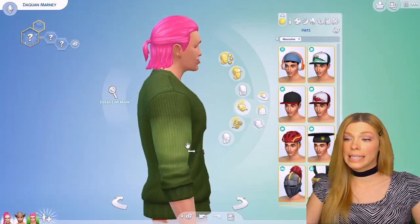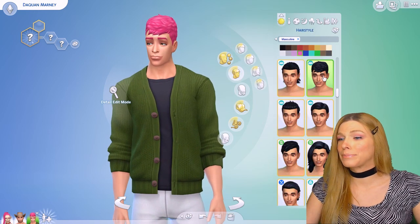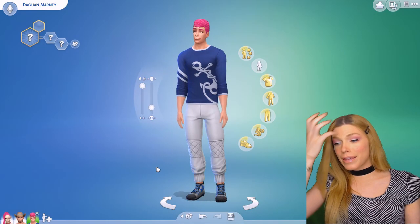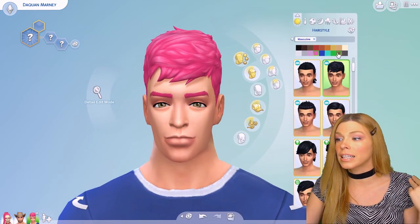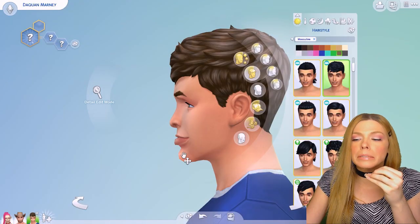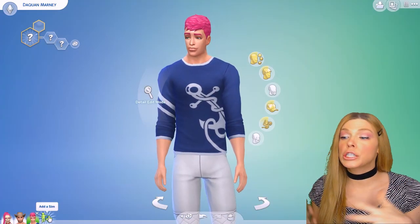Honestly he doesn't look bad at all, so let's give him a quick little makeover and see if we have mastered this challenge already. I kept the pants and just changed the shirt and hairstyle - we have Mr. Daquan! This is only the first generation and I think we've already won the challenge. He doesn't look weird at all, he looks simply normal. The nose went away - he has a little underbite but with a little jaw construction that's completely fixable. Let's still continue until we get to the third generation.